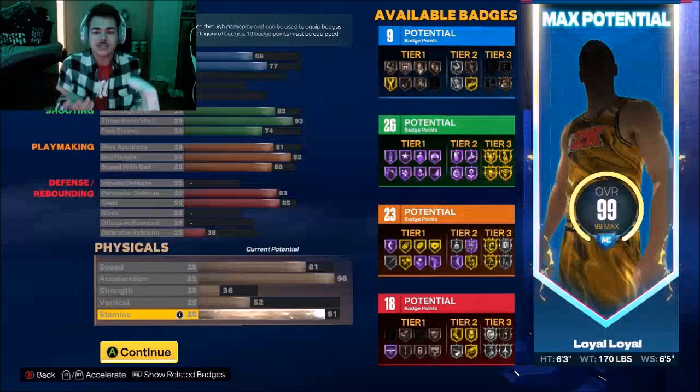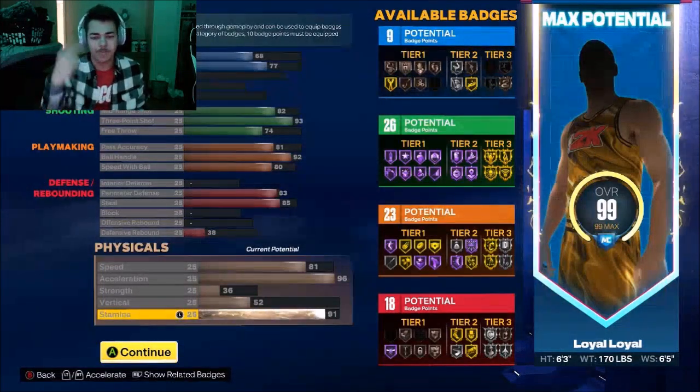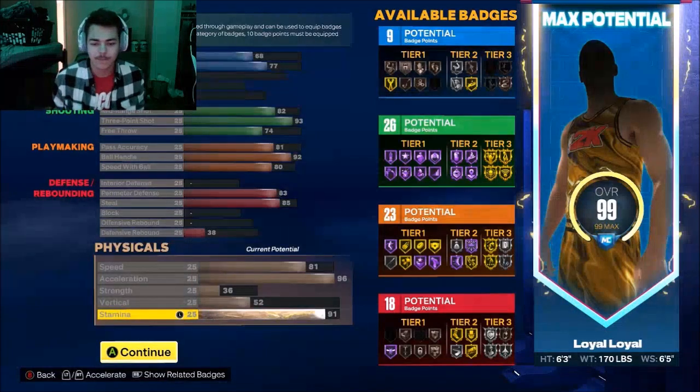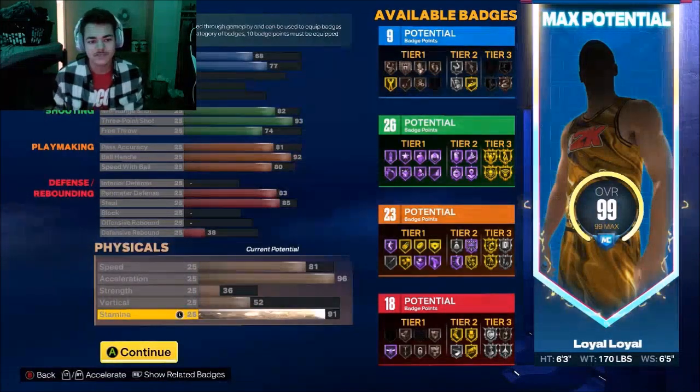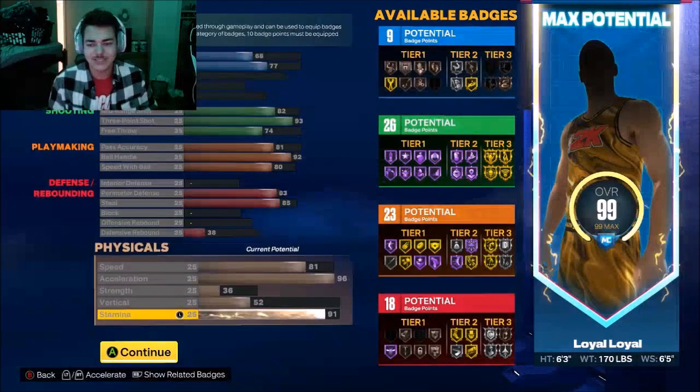Once you get the extra badges for your rebirth, put it on whatever you feel like. You want more shooting? Put it on shooting. You want more playmaking? Put it on playmaking. You want more defensive? Put it on defensive. When you're doing the finishing, you got to have giant slayer, body, and fearless finisher — that's really all you need.